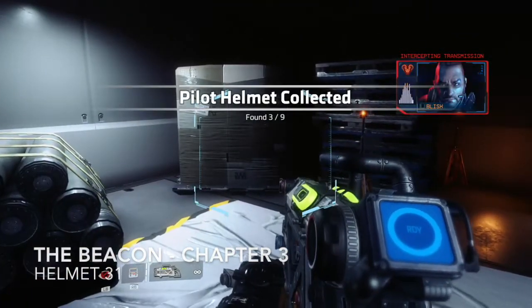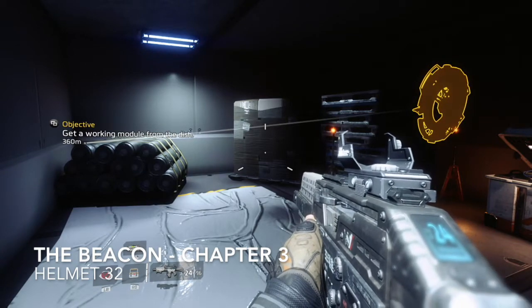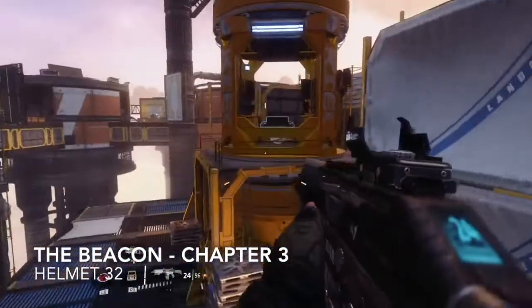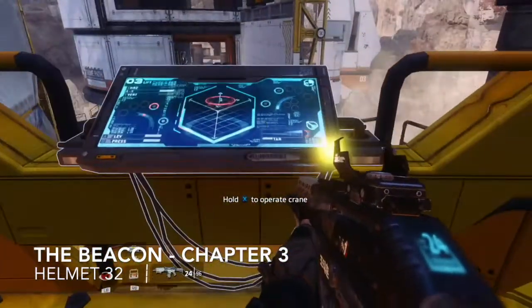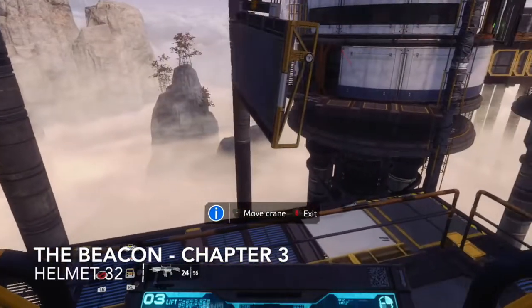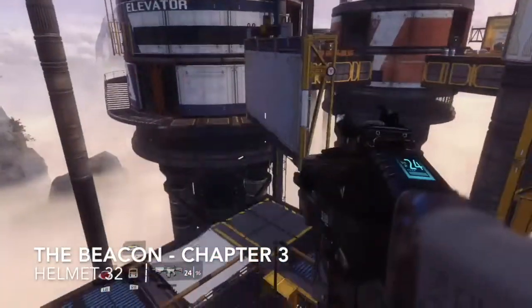Starting from the room where we got number thirty-one, we're going to exit, shoot across, wall run, and hop into the crane. Use the controls to move the wall so we can wall run to the next helmet. Move that wall to the right and then wall run across into that next section.